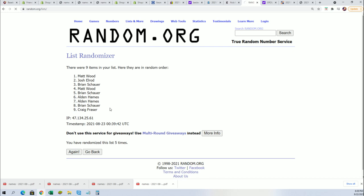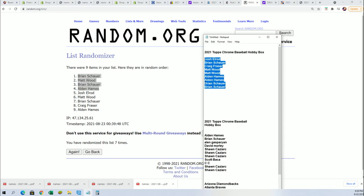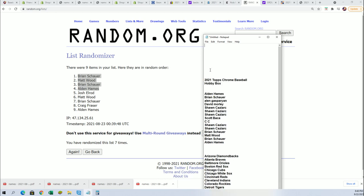Lucky number seven. There it is — congratulations. We have our four winner names. They're going to be included into the break now from the filler. So way to go. That concludes the filler part of the break.